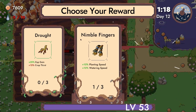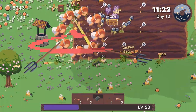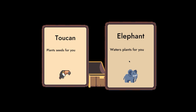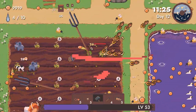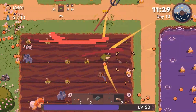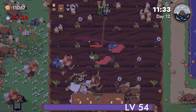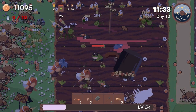Nimble fingers, pickup range. Who are we freeing? Two and two — I think that's pretty good. Okay so we're on four, let's buy one. Resistance.